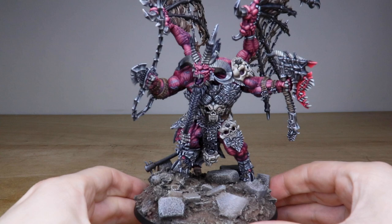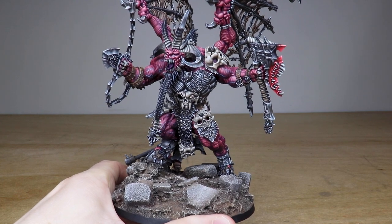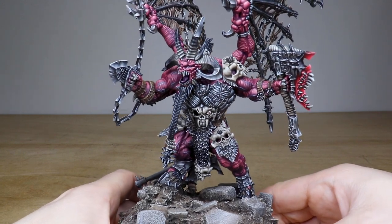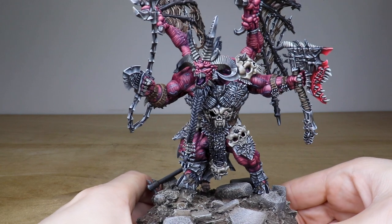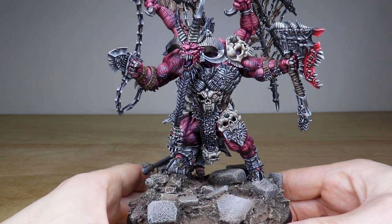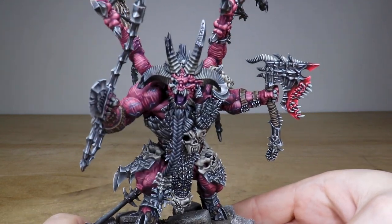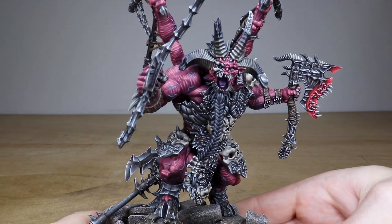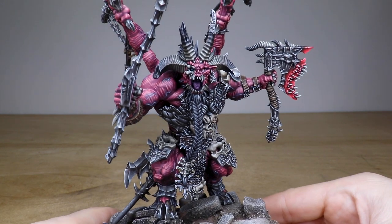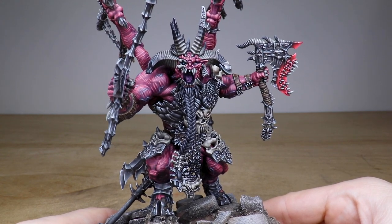Right from the get-go you'll see that there are absolutely bucket loads of NMM — non-metallic metal — painted across this miniature on all of the weaponry, the chain, the axe, the armor, absolutely everything. It has been painted in a beautiful pinky red for his skin, with loads of striation marks of stretched skin and sinew. You can really see how cool Scarabrand is as a model, with half of this skull with the flesh just ripped off of that face.